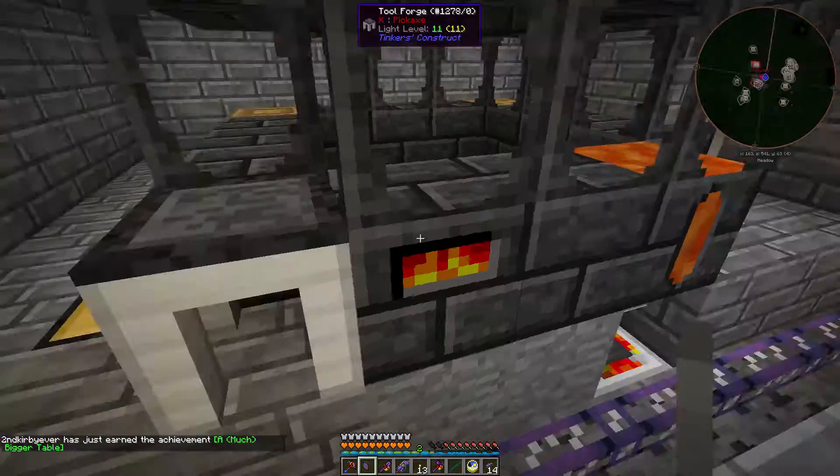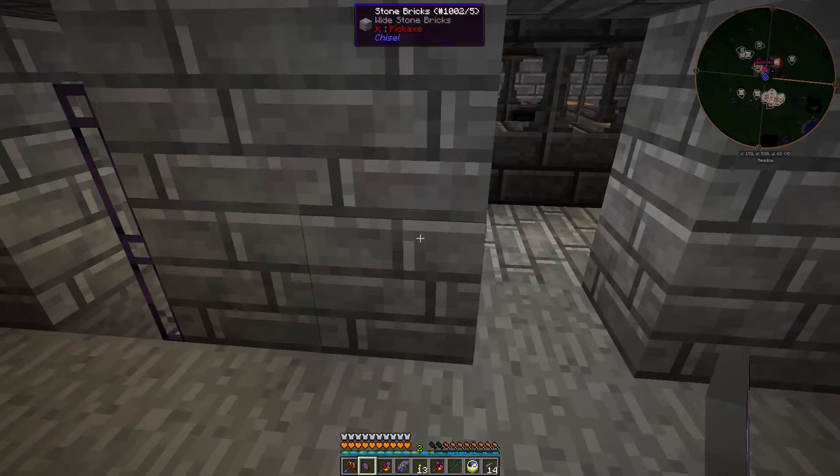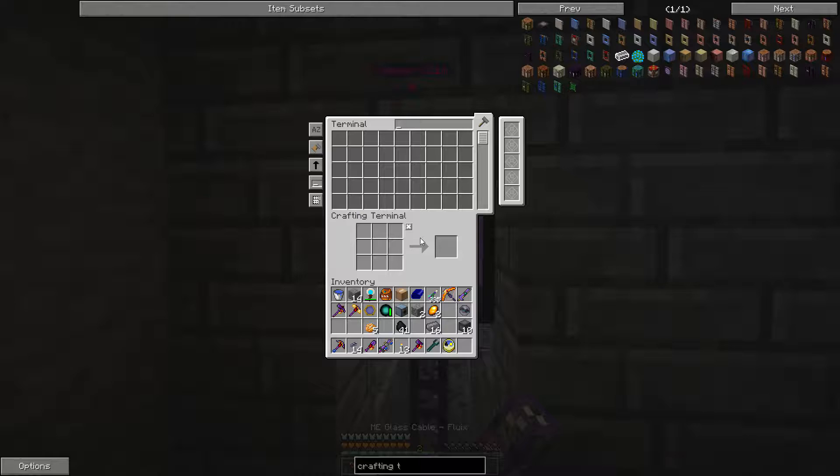Crafting a crafting terminal — I've never crafted one of those before, interesting. Okay, here we go — AE capability, bam!